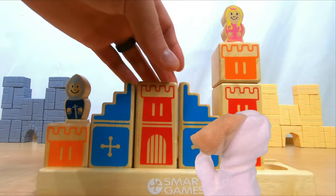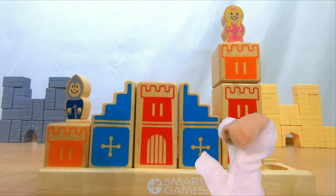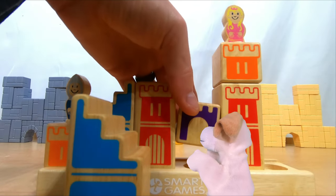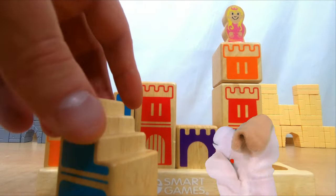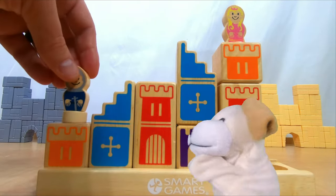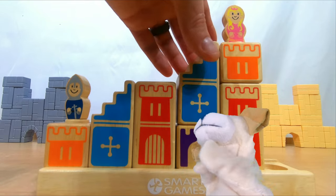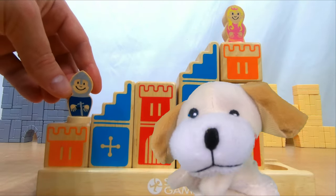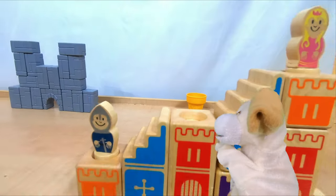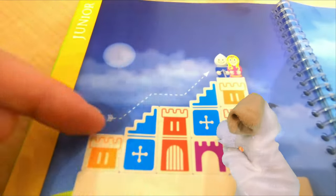So all we've got to do is put in the other stairs. Oh no, that's not right — the stairs are backwards. It's also too low. What if we put the purple block in first, and then put the stairs on? You got it, Excite Dog! The stairs are going to fit right in here. The stairs are backwards — I can fix that. Take them out, turn it around, and put it back in. That's it, you got it! And now the knight can get up to the princess.